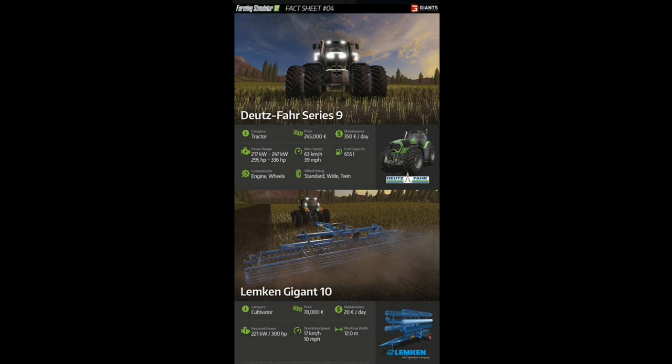Down below is the Lemken Gigant 10 — a cultivator. Look how big it is: 12 meters across. You're going to have to drop 78,000 euros to buy this, with maintenance around 20 euros a day. In order to pull this, you need a tractor with at least 221 kilowatts and 300 horsepower, so the Deutz Fahr on top would work. When actually operating it, you can only do 17 kilometers or 10 miles per hour.